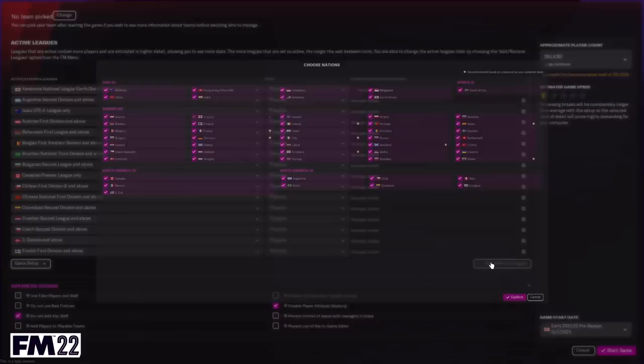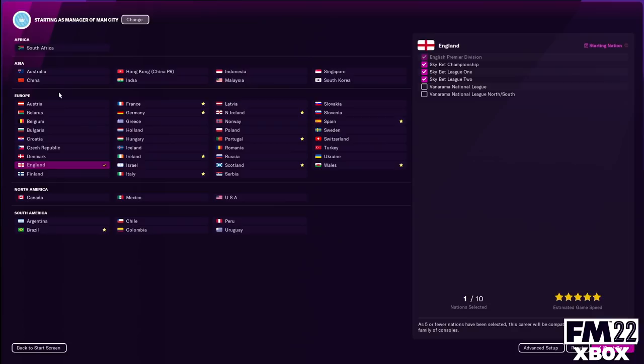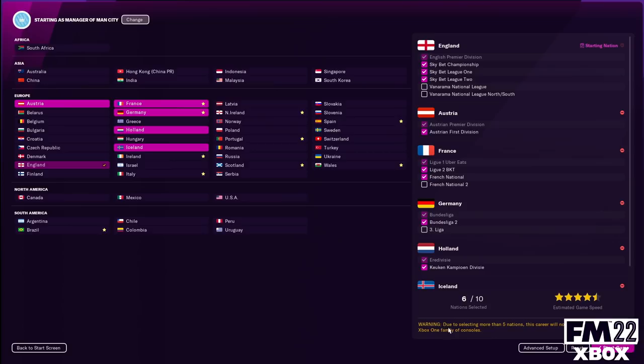When it comes to the number of leagues and nations you can load, there are restrictions on the Xbox version that don't exist with the PC version. With the PC version, you can load any of the 120-plus leagues that exist within Football Manager. If you're playing on Xbox One, you are limited to five nations that you can load as playable. If you're playing on Xbox Series S or X, or on a Windows 10 or 11 machine with the Xbox version, you can have 10 nations selected.